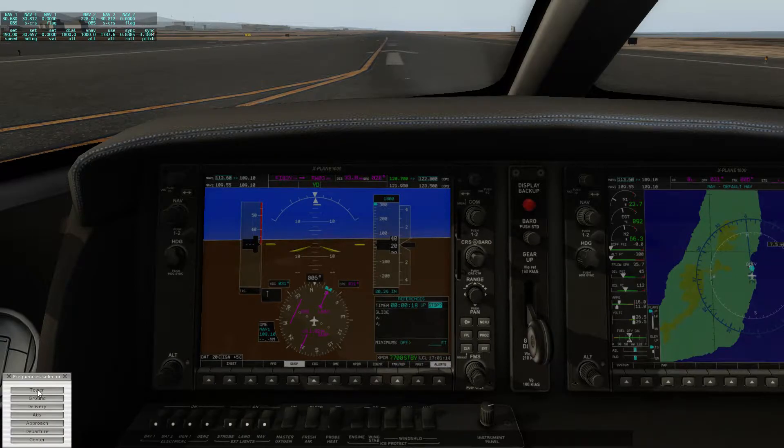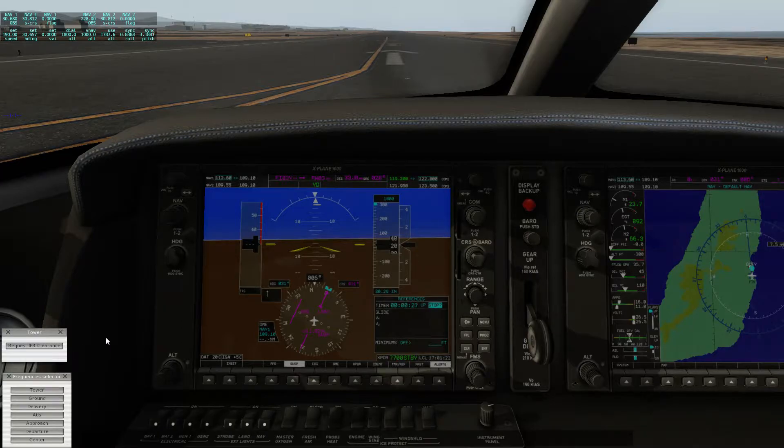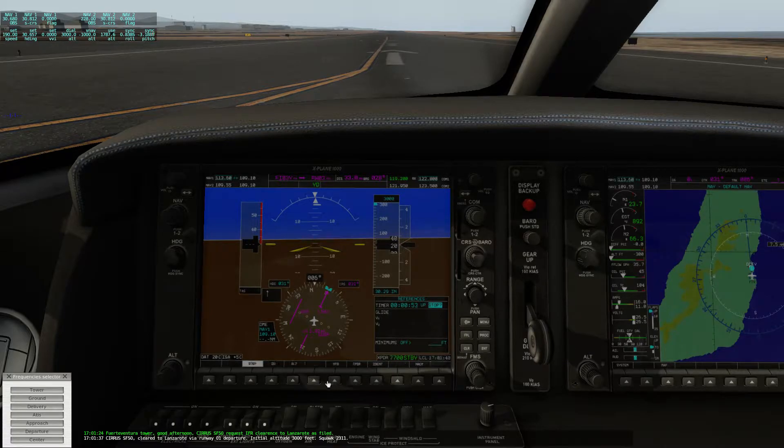I'll bring up my frequency selector, click on tower, and it tunes in the tower frequency. Now I can file the flight plan — I already prepared something. I press insert flight plan and request the IFR clearance. Fuerteventura Tower, good afternoon, Cirrus Sierra Foxtrot 50, request IFR clearance to Lanzarote as filed. Cirrus Sierra Foxtrot 50, cleared to Lanzarote via runway 01 departure, initial altitude 3000 feet, squawk 2311.